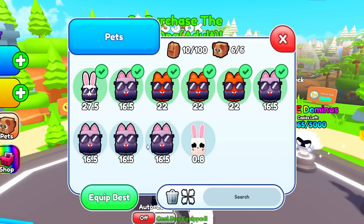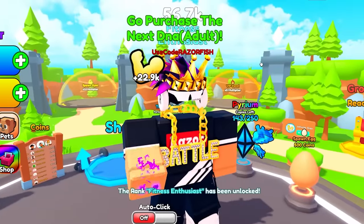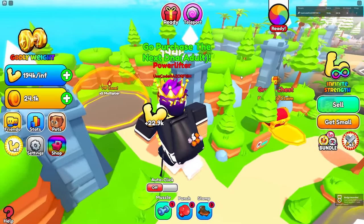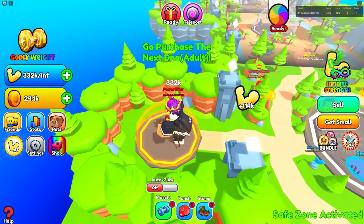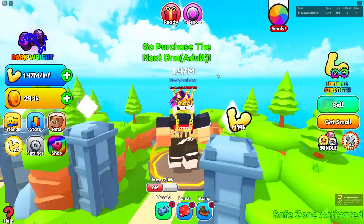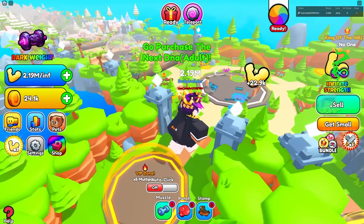I still have three extra pets I don't know what to do with — maybe we could craft them later. But now how much do we get per click? 22,000! I'm huge, I'm so massive! In the VIP zone, I get 114,000. I'm literally huge. It doesn't look like I'm getting any bigger, so I might've reached max size.